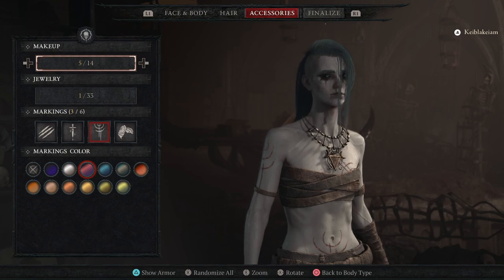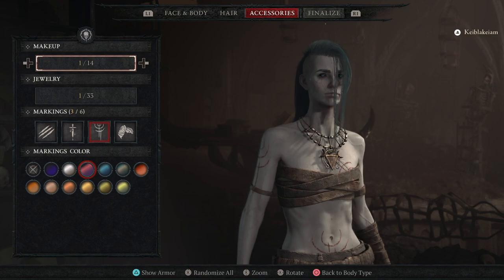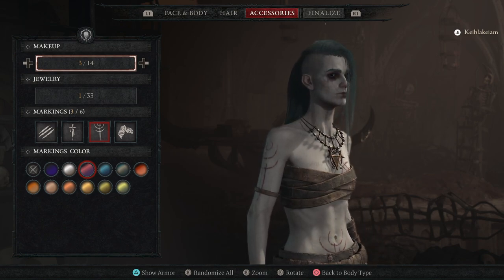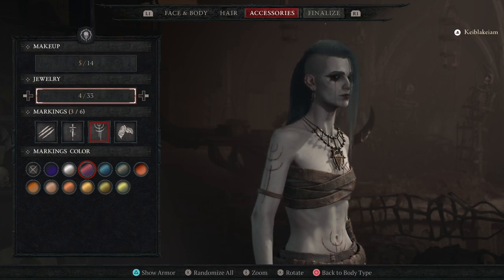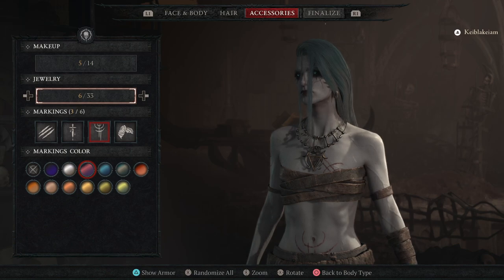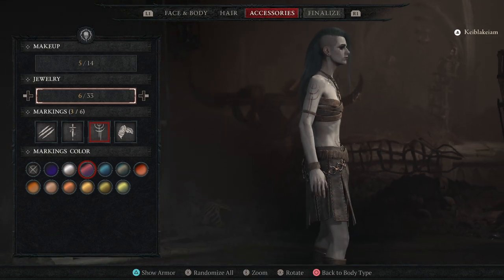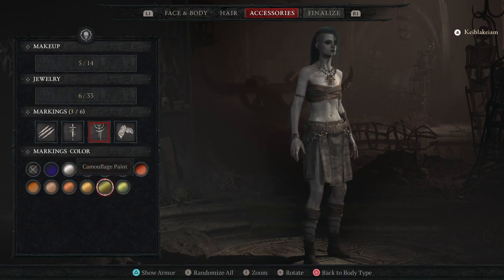Makeup will be goth AF. Let's see — that's kind of a no-makeup look. Oh, this looks cool, let's go with this one. And as for jewelry, I'm going for a bone spear Necromancer build, so let's leave some bones as part of our jewelry. This tattoo looks perfect and it's going to be in this paint. Yep, boom. So yeah, I guess we're ready.